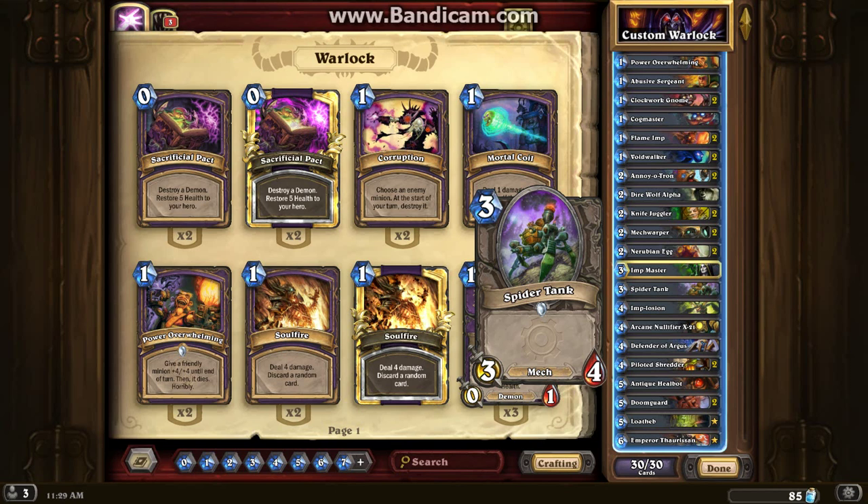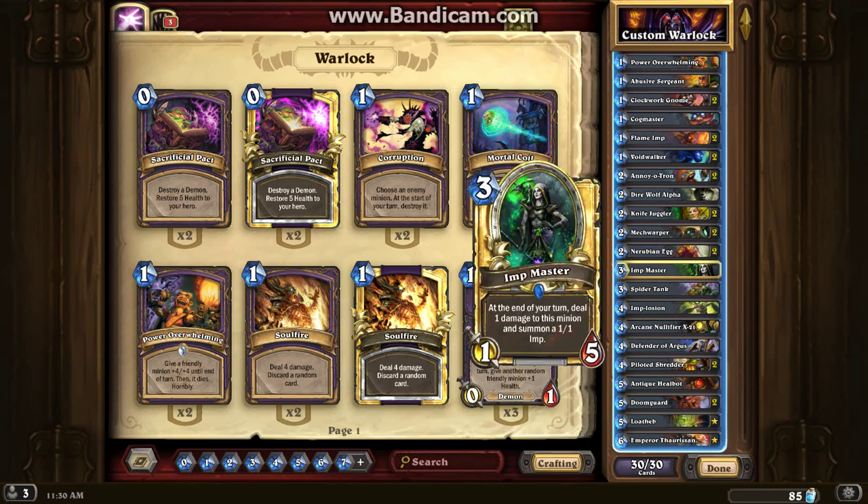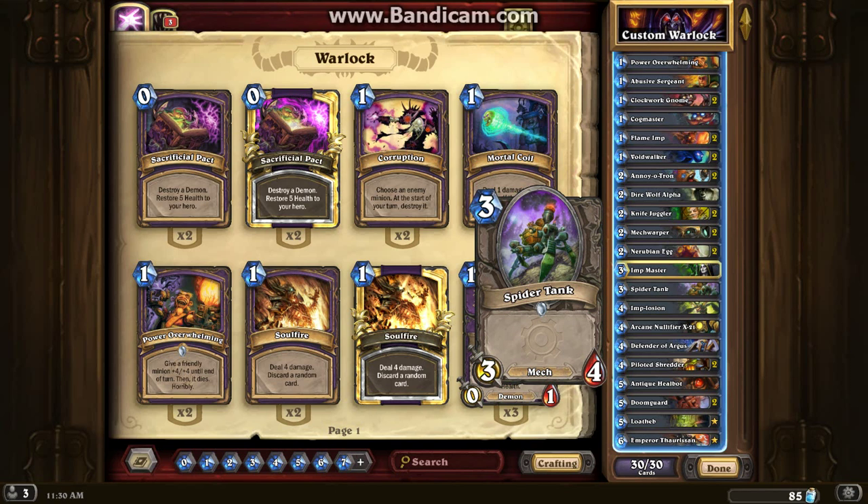Spider Tank is a pretty debatable card, but I went ahead and put it in because I'm trying to focus on Mech in this deck. It's a really good card for only 3 mana — it's a 3/4 — so you're getting quite decent value for only 3. Especially with Mech Warper out, you can put one of these out on turn 2 and they're going to be really hurting to try and get some more control.